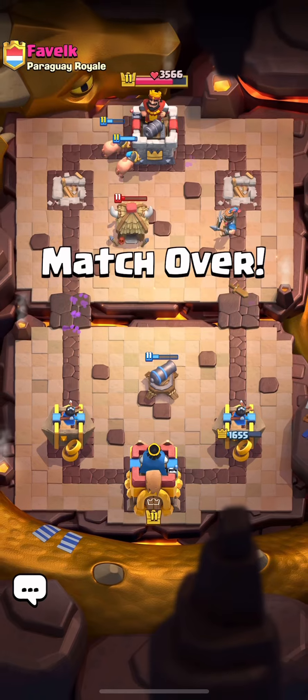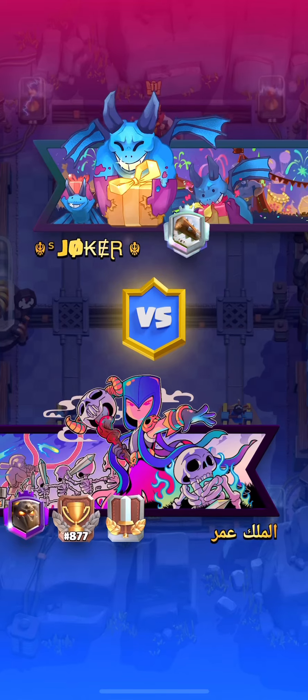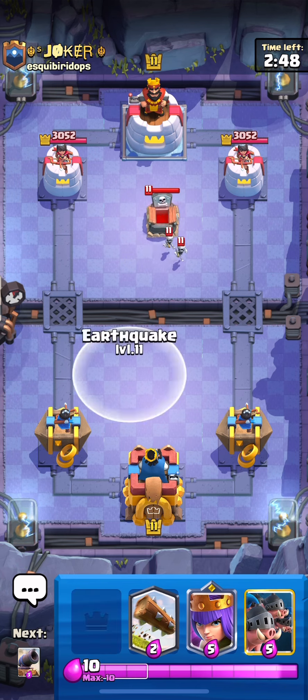We're already making opponents rage quit. This deck is actually insane. Game number two, we've got Joker coming in here — he has a really nice banner. The Battle Banners are one of my most underrated updates, I actually really love the Battle Banner update. He's going to go Tomb first play — we've got an EQ for that, just getting some free tower damage.